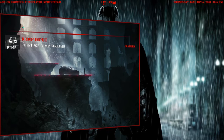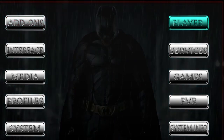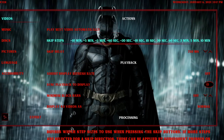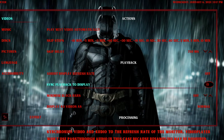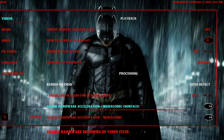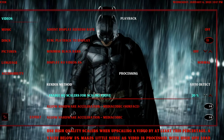The RTMP Input is clutch — even if you can't get Inputstream Adaptive, a lot of times Inputstream Adaptive is running in the background anyway. You wouldn't be able to use watch trailers and things like that without it. Next thing to focus on is Player settings. You always want to be on Advanced or Expert — I like having mine on Expert. Get a mental picture of the first two sections: Actions and Playback. What I'm really focused on here is Enable HQ Scalers for scaling above.